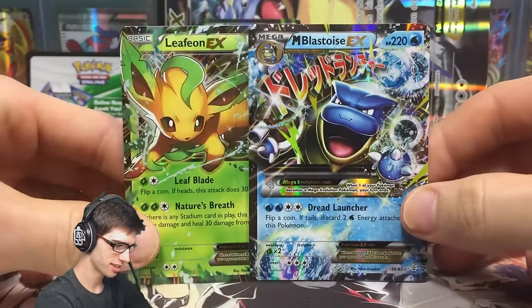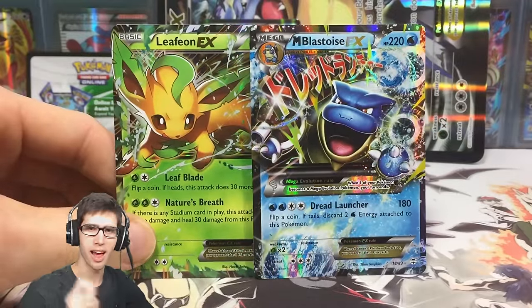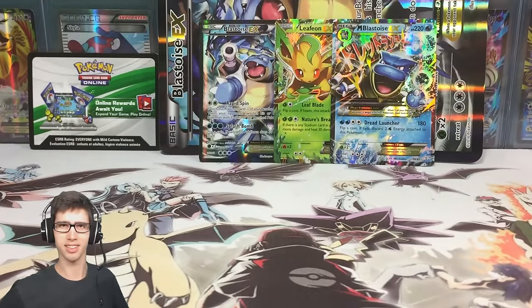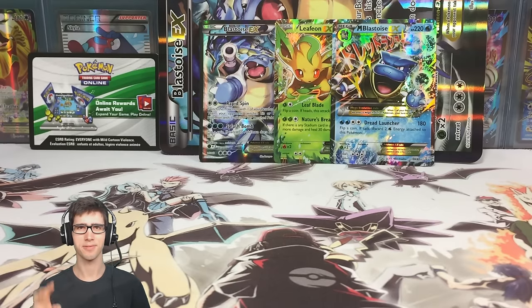We got the 1-in-2 pack ratio, which is kind of the ratio for Generations, but these weren't Radiant Collection EXs — these are what I call actual EXs, the ones that aren't from the Radiant Collection. With that said, if you guys enjoyed today's opening, drop a like below. Let me know in the comments what you think of Europe getting a different box to America — do you think the figure box is better or would you prefer the oversized jumbo promo? If you're new to the channel, make sure you subscribe. Thanks for watching, peace!